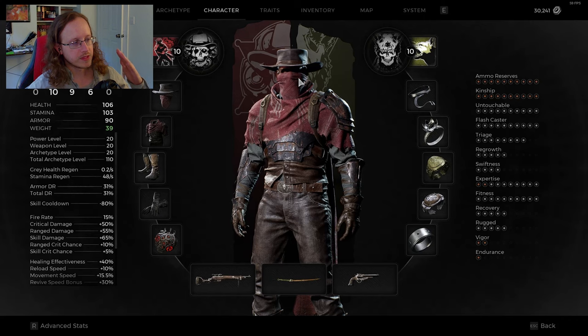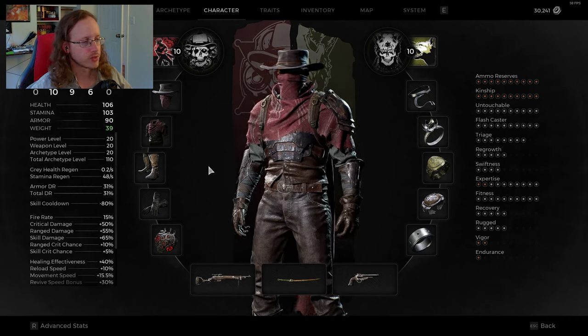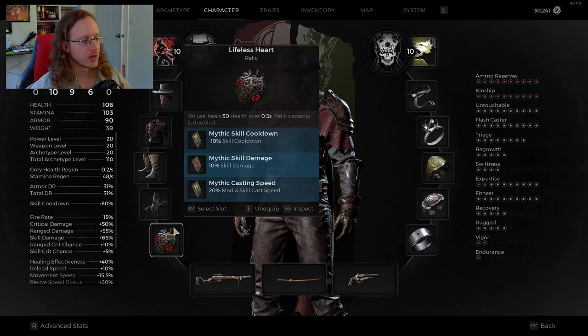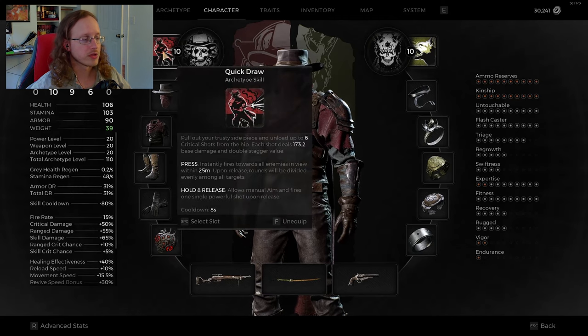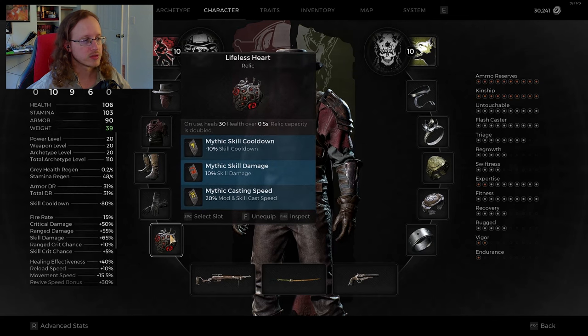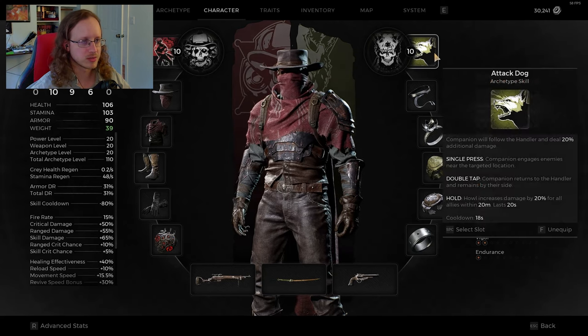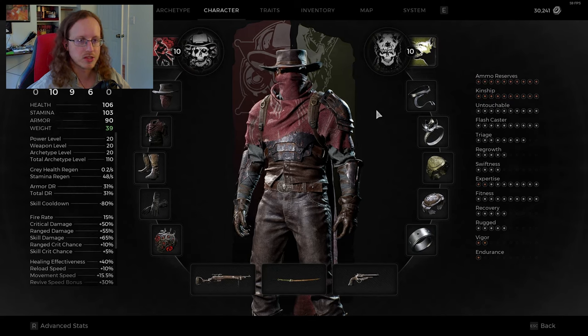I'm leaning into the heavy gunslinger thing — I've got the full high noon gunslinger armor on. I'm leaning into skill power, the damage of my skill. Not just skill cooldowns — I want my skill damage to be higher, I want my dog to do a lot of damage. So I've also got skill damage runes as well as a skill cast speed rune, because you want this to come out as fast as possible.